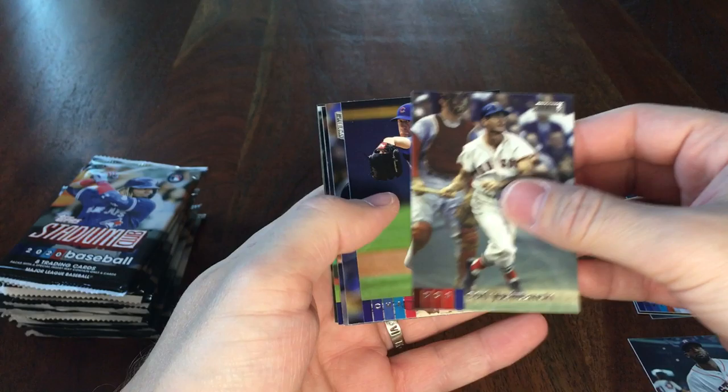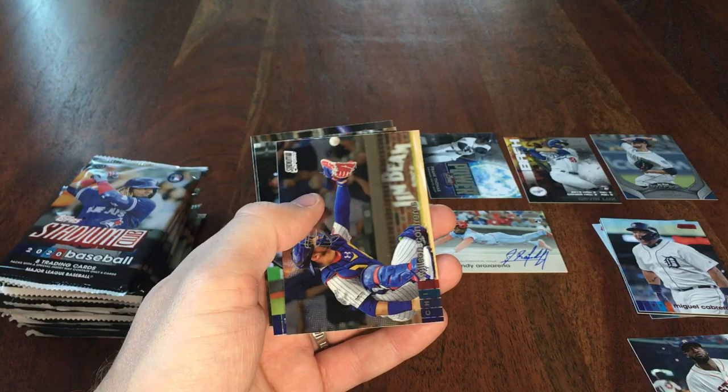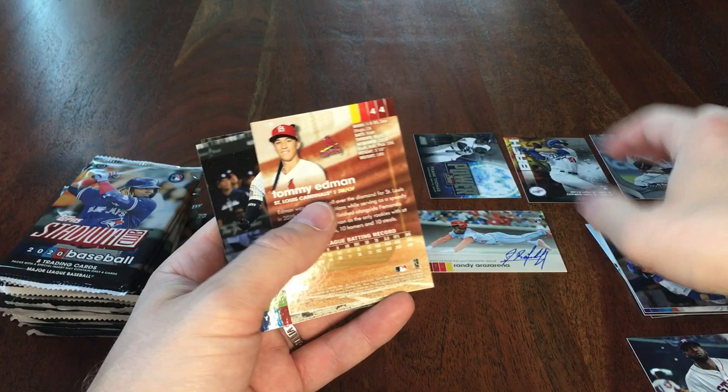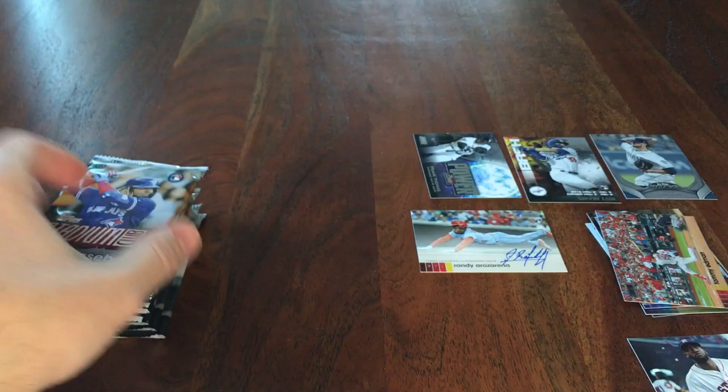Carl Yastrzemski, Kyle Hendricks, Abraham Toro, Reese Hoskins. Oh, another Chrome — it's actually the first time in a box I've gotten two of those. Wilson Contreras. Tommy Edmonds — looks like a black parallel. Aaron Hicks and Josh Bell.